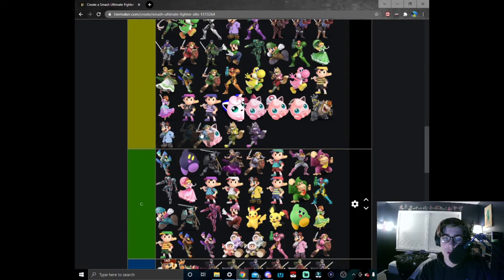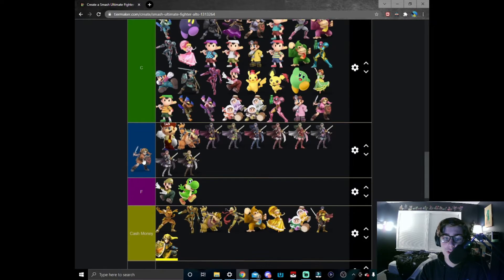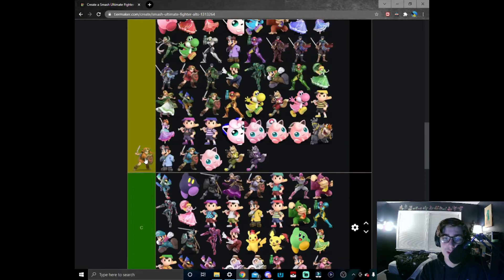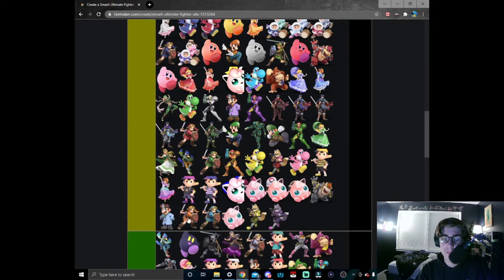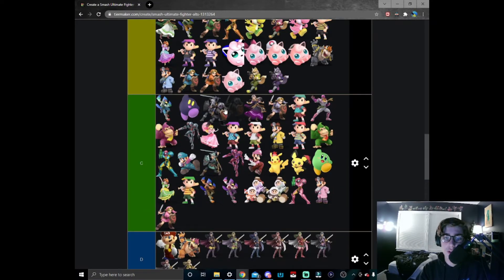Light blue Young Link — I think the navy blue still does it better but I'll give it a chance; you're going like right here in B tier. Orange Young Link — yeah, it's meh, I'll give it that. B tier. Dark Young Link — same thing as regular dark Link; I just don't like the dark Link design. The red eyes don't do it with the gray hair — it's just not done well enough for me.